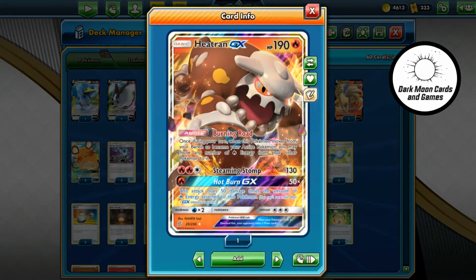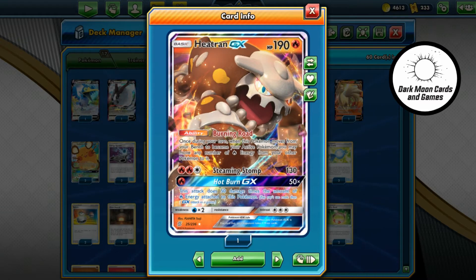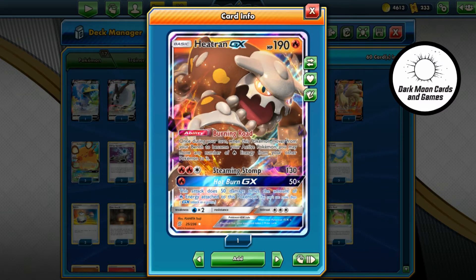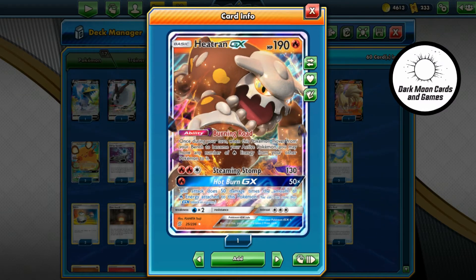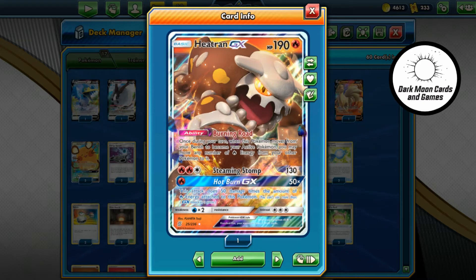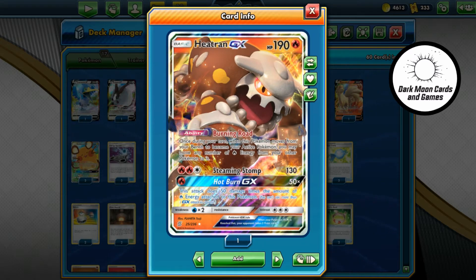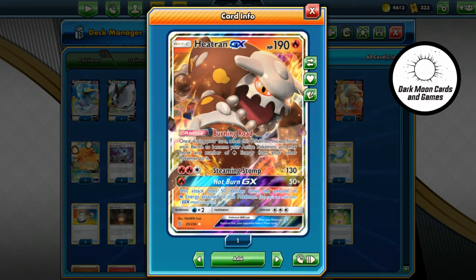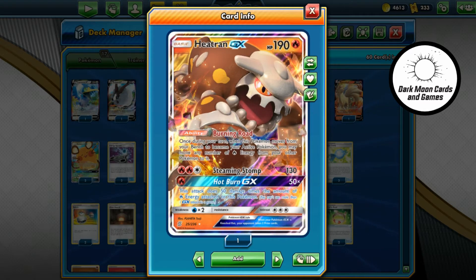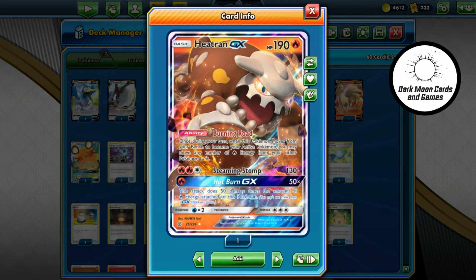The other big hitter really is Heatran, and Heatran just kind of hangs out. As you keep playing, every time you have a chance to attach an extra fire energy either from your hand or with Coalossal's ability, you just want to start stockpiling them all around your field. I like to target six energies, because with the Hot Burn GX that gets you up to 300 damage, which takes out all of the tag teams in play at the moment and gets you pretty close to some of the V-Maxes as well. One more energy will get you a V-Max. Get the energies in play, let him hang around, then switch him up and move them all up there with the ability Burning Road. Then he can do his thing and take a big hit for you, and after that he can keep on fighting for 130 damage at a time.